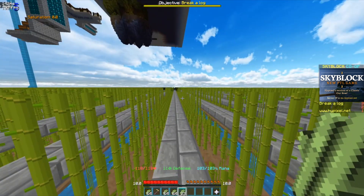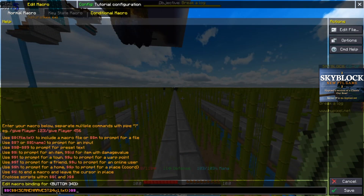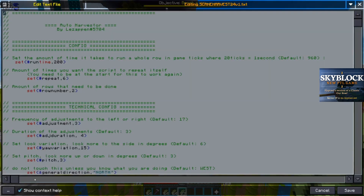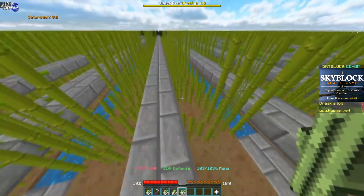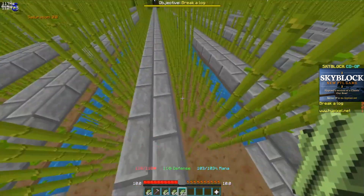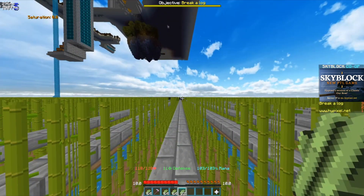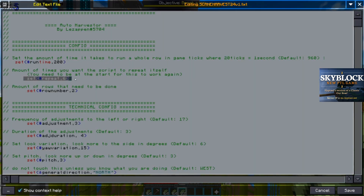Now let's get to the actual config. If you want to check the config, I've got the sugarcane harvest script there. I bound my script to a button. In the config, the runtime is the actual time it takes to run down this row all the way to the bottom. If you've got a smaller or larger farm you just have to play with that number. Next up you have the repeat — this is the amount of times you want to do two rows.